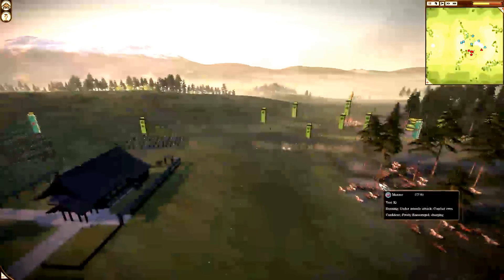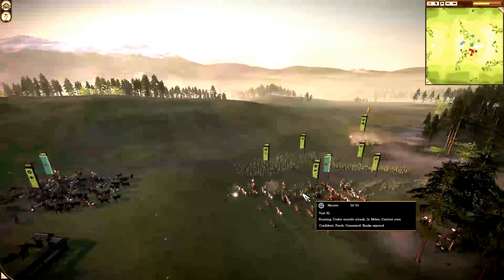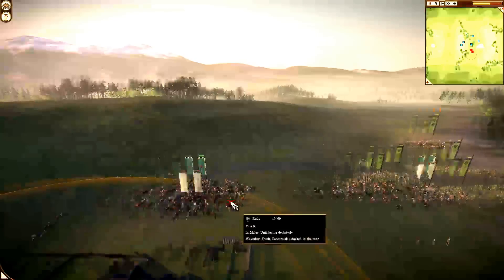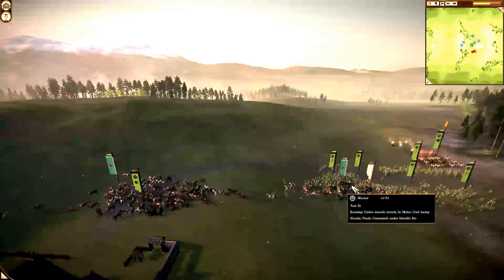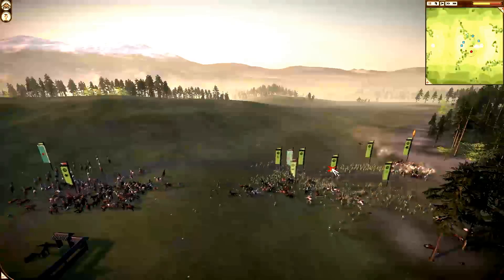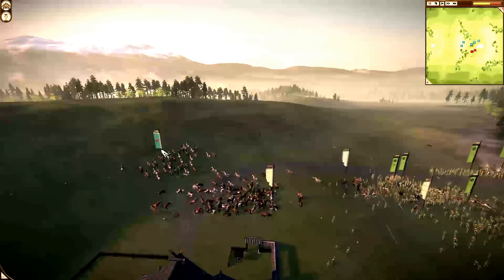I charge forward with my Yari Cav, seeing that his Yari Cav is stationary, which means I get a charge bonus. And in the meantime, charging forward with my other Yari Cav into his Machlok. I pretty much route his cavalry immediately, or almost break him. I try to direct my cavalry away from the massive units before they route, but unfortunately they route anyway.